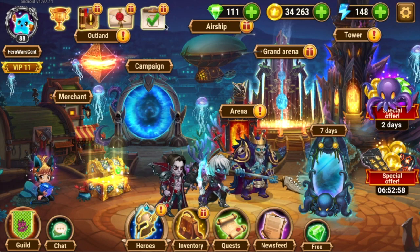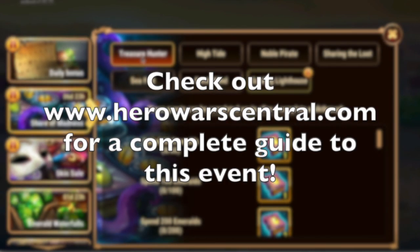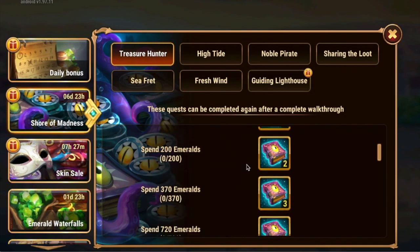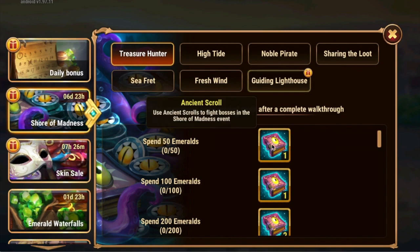We have the Shore of Madness event and it is a seven-day event. Now, these seven tasks — some of them are repeatable, which means once you complete the entire list of tasks on that particular tab, it resets and you can do them again. So it's kind of hard to count, but what you're trying to get are these ancient scrolls, and the ancient scrolls are what you use to fight the campaign missions and the boss fight in the Shore of Madness adventure map, which I'll show you in just a second.